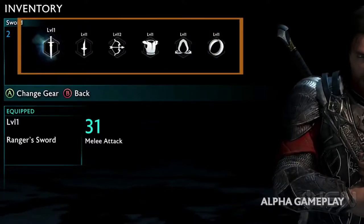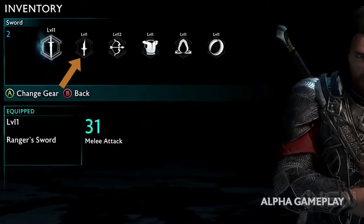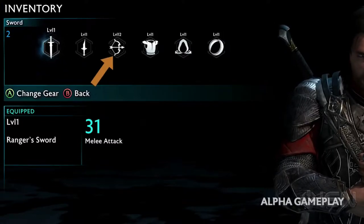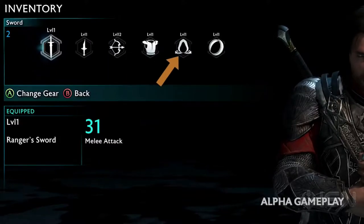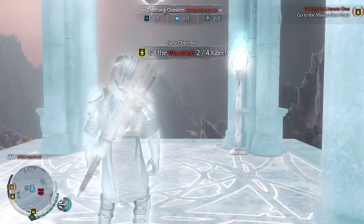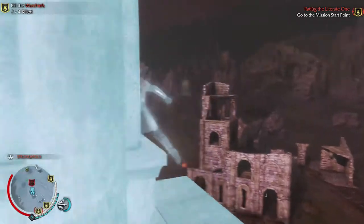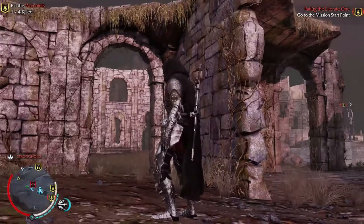As in Shadow of Mordor there are three weapons: the sword, the dagger, and the bow. But added upon those will also be the ability to customize and get loot for armor, cape, and runes for the newly forged ring of power. That's a key point of Shadow of War — this new ring of power — and runes are what will be discovered to make that ring even more powerful.